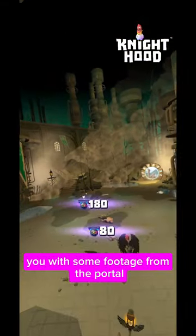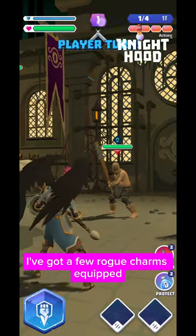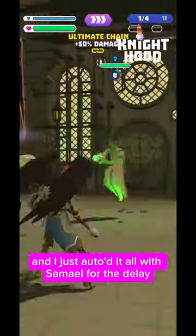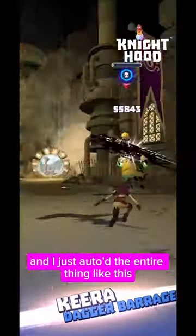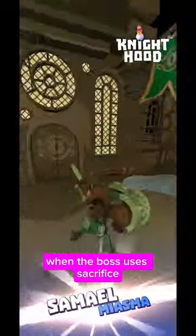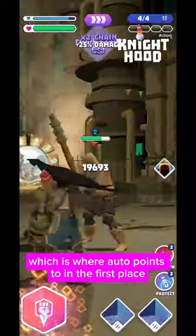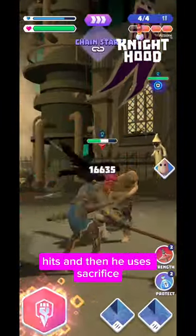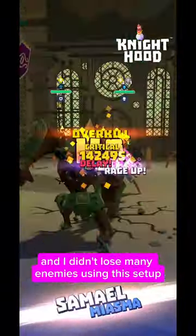I'm just going to leave you with some footage from the portal — this is how I played the entire thing. I used the damage hammer with a few rogue charms equipped, and I just autoed it all with Samael for the delay and because he hits the entire row, the lawful gauntlet to speed him up, and Kira because she deals quite a lot of damage to a single enemy. The hammer is attuned to undead, not cult, but it's attuned to undead. One thing I noticed is when the boss uses sacrifice he tends to always do it on your left, which is where auto points first anyway — so if he survives your first hits and uses sacrifice, the auto will jump over to the enemy they put sacrifice on. I didn't lose many enemies using this setup.